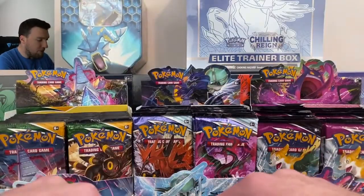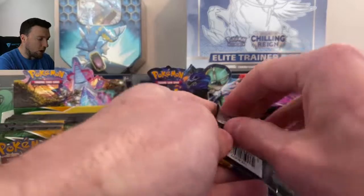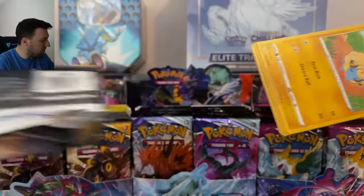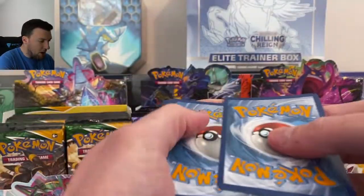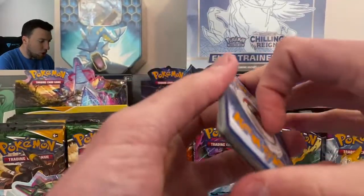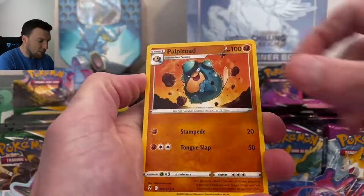Unfortunately, Rillaboom VMAX is not really a card we're looking for. We're looking for alternate arts — Mew VMAX and Gengar VMAX out of Fusion Strike. But Evolving Skies is going to come here with the goods now. We've gotten three Ultra Rares thus far out of our six packs.